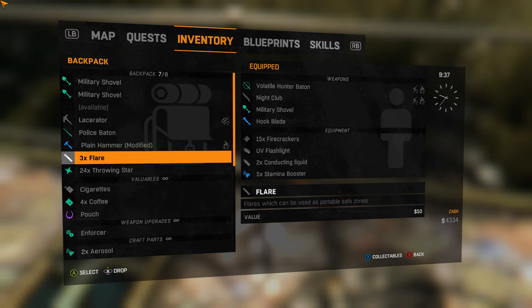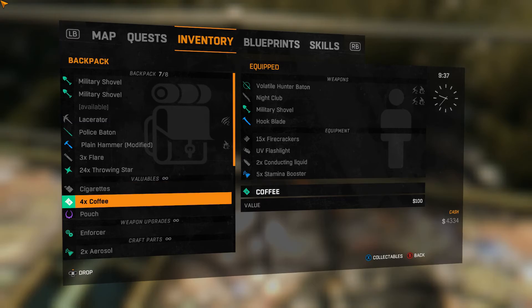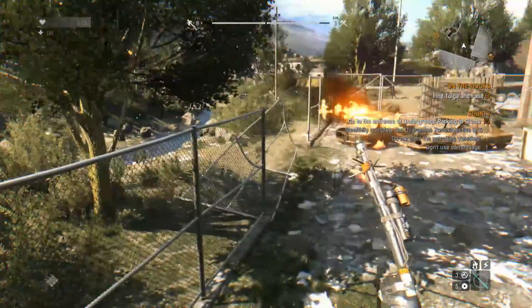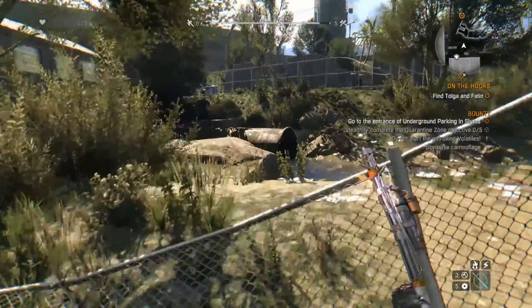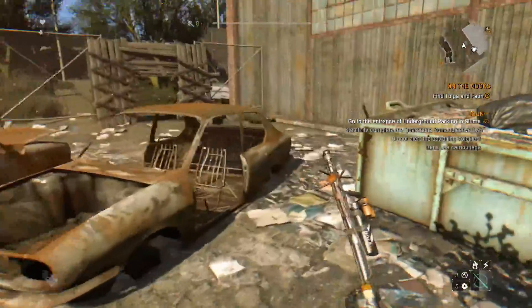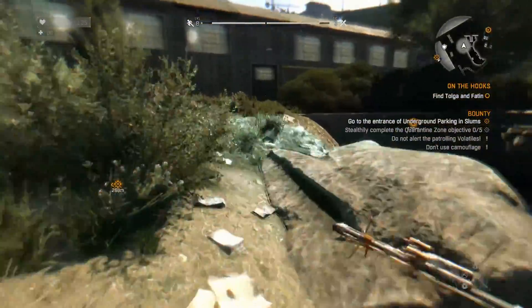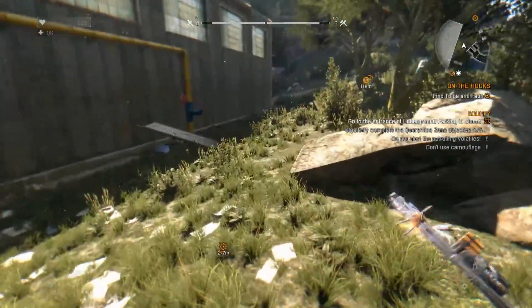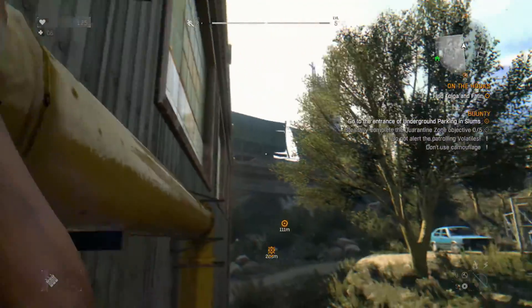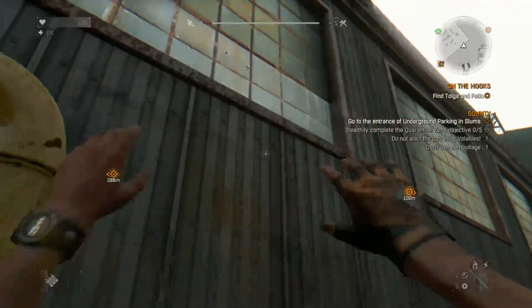Three times flares, which can be used as portable safe zones. 24 throwing stars. Do I have to repair that? Let's unlock around now. Okay, let's go.